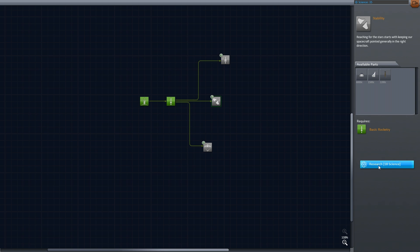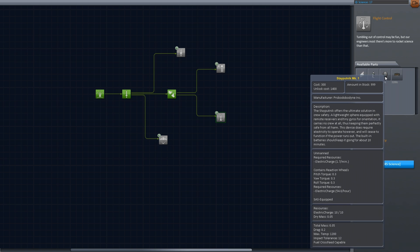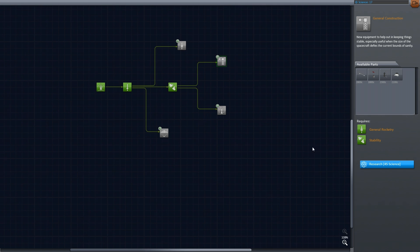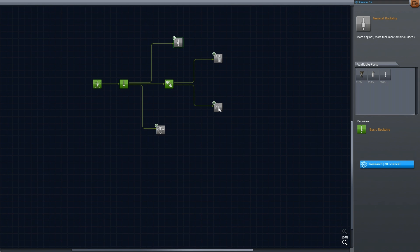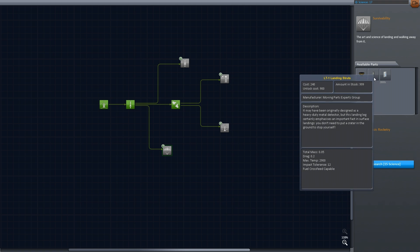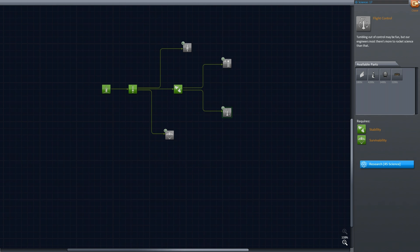We can upgrade — we want stability. We have 17 remaining, so we could grab survivability but I don't think I want to at the moment. We have flight control which gives us SAS, a cockpit, a probe — ooh, that's interesting. However, I think I want battery packs for the probe, more winglets, and general construction which gives us struts — which is needed — launch struts, another radial decoupler, and a stack tricoupler. We have so much stuff to go into! I think I'm going to go into flight control next — that's 45 science.